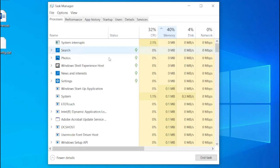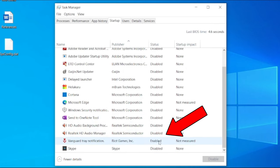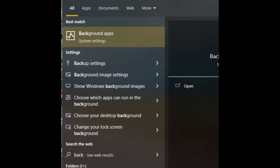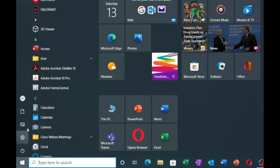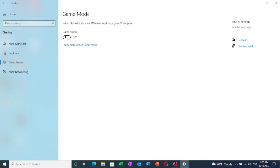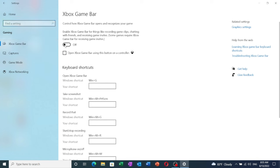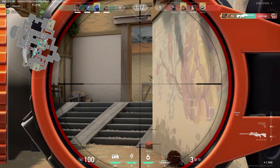Open up Task Manager and check for any unnecessary programs running at startup — disable everything unnecessary, but make sure not to disable the Vanguard anti-cheat system or you won't be able to play. Then search 'background applications' in the Windows search bar and disable all background apps eating up system resources. Then search 'game mode,' open it, make sure to enable it, and also disable the Xbox Game Bar — this will help clear system memory, especially if you have 4GB of RAM.